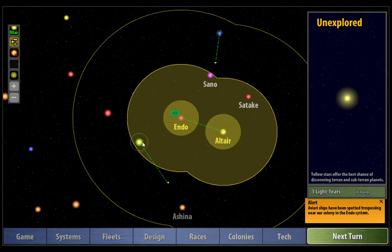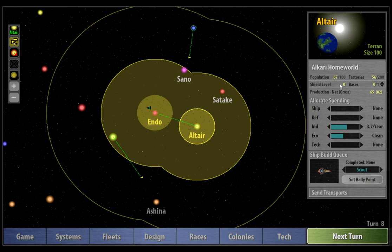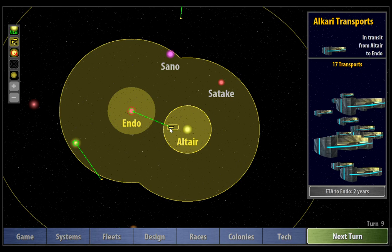I'm looking forward to seeing what our scouts find in this system here. Hopefully it's a colonizable planet and that will enable us to leapfrog over to these systems here. At this point, we need to start thinking a little bit more about playing with the sliders to readjust where we're putting our production into. At the moment, we just really want to be making sure that Endo has enough population and maximizing the factories on both planets. I'm not even going to touch research for a few turns. The transports are en route to Endo.